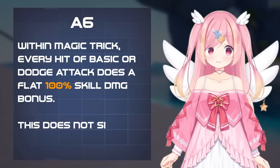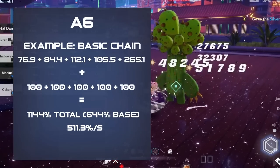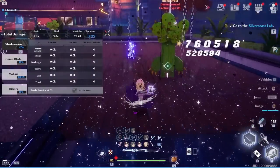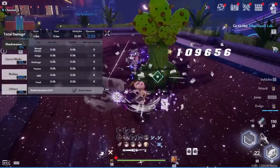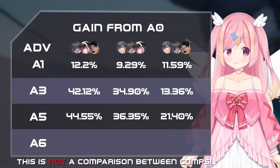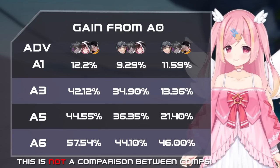Her A6 grants each basic or dodge attack hit a flat 100% hit that counts as skill damage. This nearly doubles Umi's DPS during Magic Shell, and grants a lot more value to using Umi as a main DPS over a support. Another interesting interaction to note is that with hologram projector active, your hologram hits will deal the full amount of damage with the A6 effect. The hologram also deals the full damage from cards as well, so there's really big value in getting huge bursts off with A6 and hologram especially. The A6 is worth a good chunk of damage in each comp, however these advancement comparisons are not including matrices, which can shift the decision of going Umi DPS or Umi support.